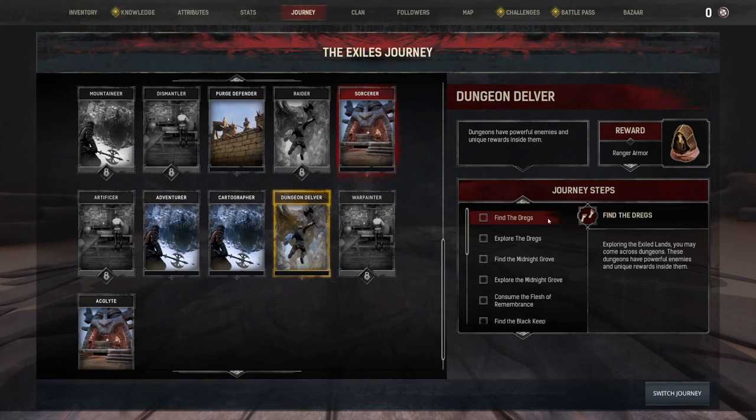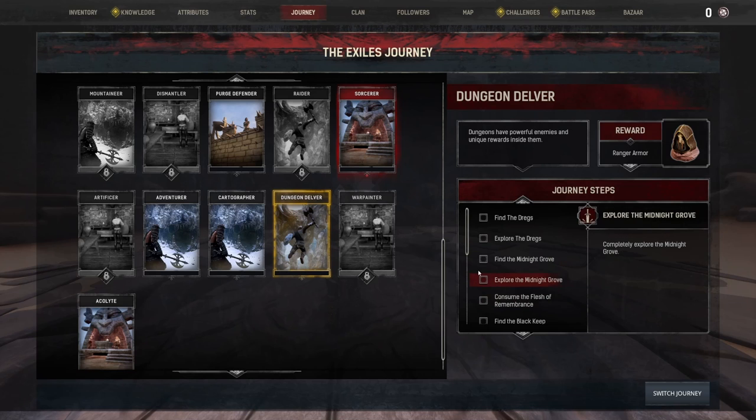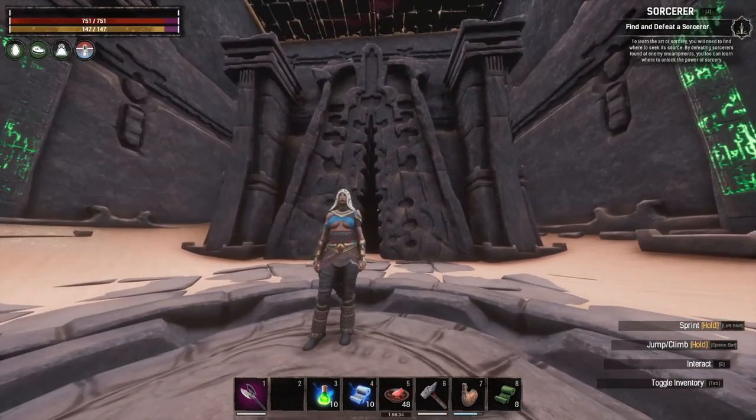Follow me up this way — we're going to discover the Dregs and then go Dungeon Delver. This journey step requires a few steps within itself but it's going to give us this ranger armor, which is pretty cool. I happen to be wearing transmogged pants of it at the moment. I think maybe even the boots are the ranger boots. I'm wearing the mad prophet top — I quite enjoy it.